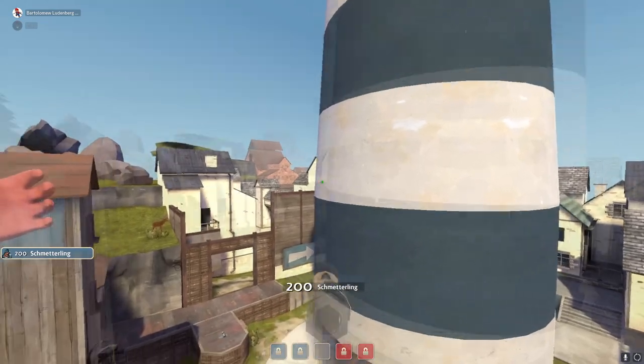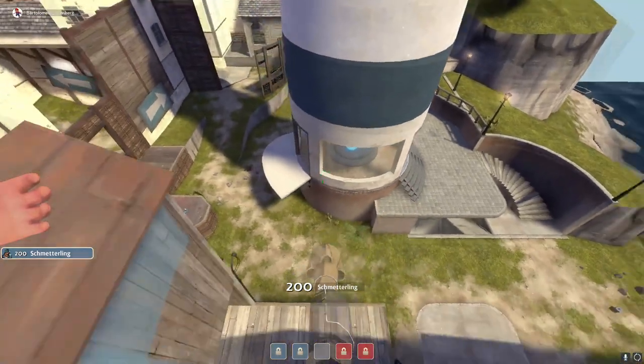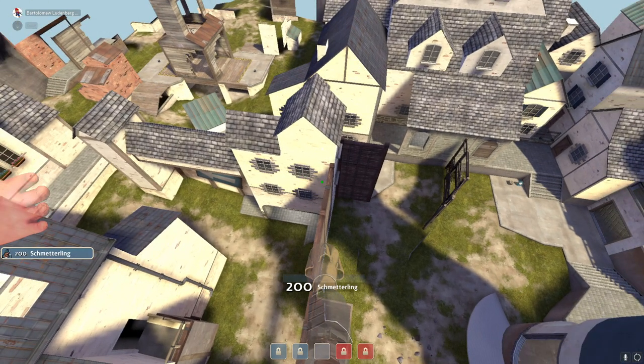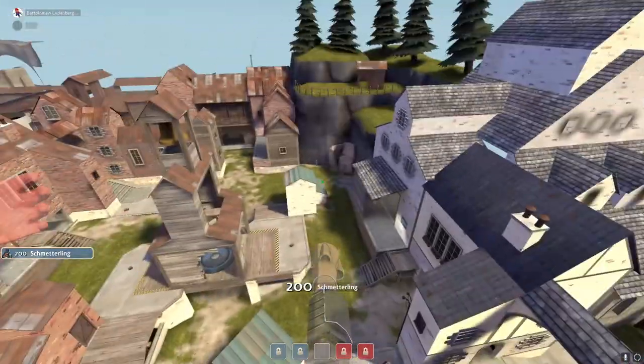So those are the callouts. Now I'll talk about general positioning — what mid, second, and last will look like. For mid, you're going to have two types: a left mid and a right mid. Usually your soldiers will be playing on high ground while your scouts play near your demo and keep rotating. The way you initiate on mid is with your soldiers bombing.